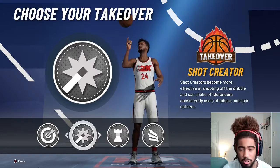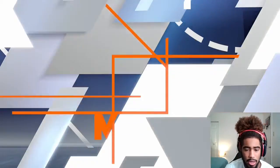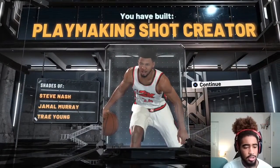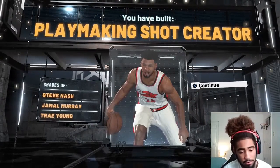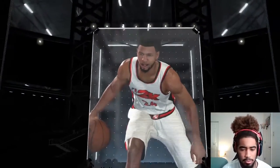We're definitely gonna go with the shot creator takeover. We made a playmaking shot creator — I'll take it! It's a shot creator, shades of Steve Nash, Jamal Murray, and Trae Young — goats right there. Trae Young is actually my third favorite player, and Jamal Murray is snapping in the playoffs right now, man — he's a bucket.